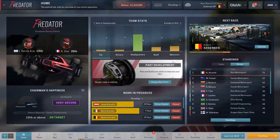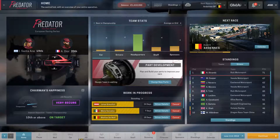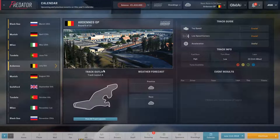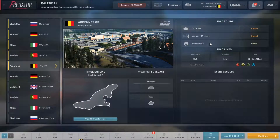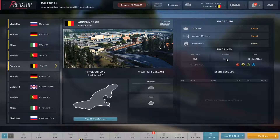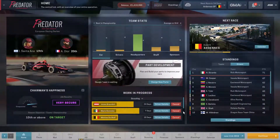Hello and welcome, this is Mouse Cutter and we're back with some more Motorsport Manager, returning to the Predator Racing Group where we have the worst-to-best challenge. We're going to be doing the Ardenne Forest, which is the fifth race of our third season. Top speed is crucial, low-speed corners are crucial, acceleration is useful, and we have high fuel burn and low tire wear. It's cloudy for both practice and race, so we're not sure if it's going to rain.